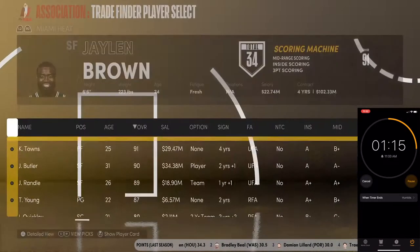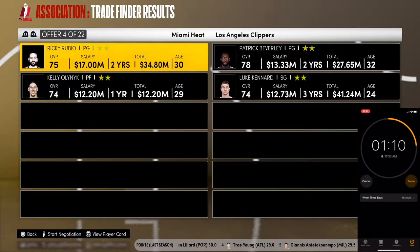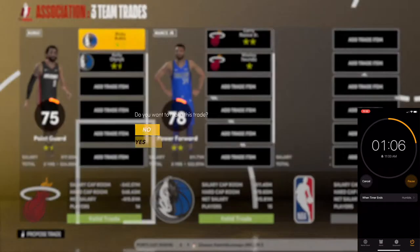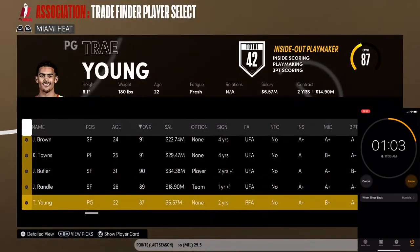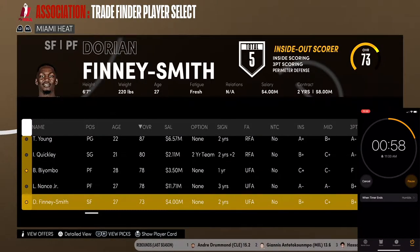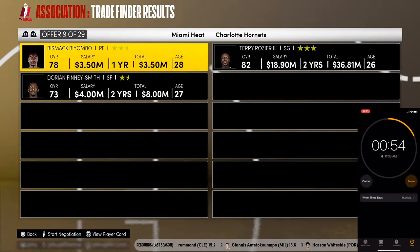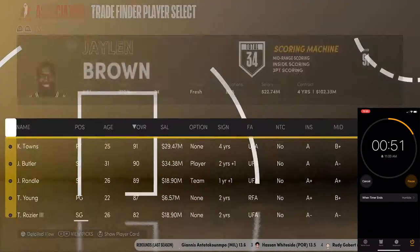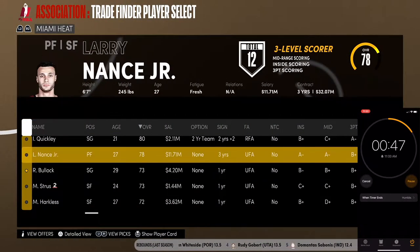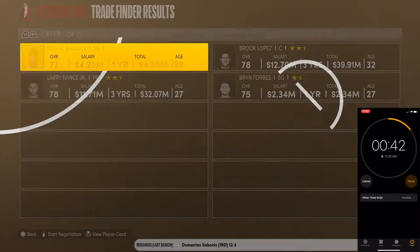Got Towns — change him to power forward. We have our one through five but we need a bit more bench, specifically a small forward. I like Larry Nance for small forward. Biyombo is our backup center. We do Biyombo, Dorian, Finney-Smith for a center — decent. Terror is here, I'll take that for the bench. 52 seconds left. No more picks.